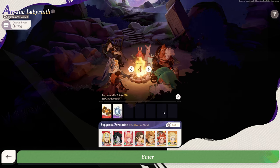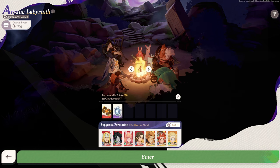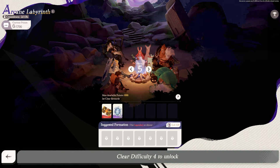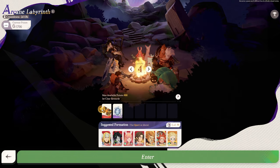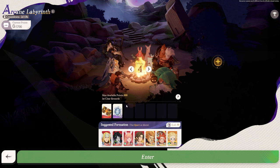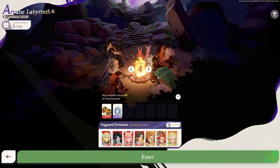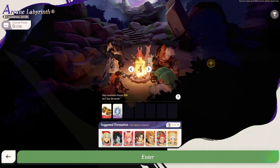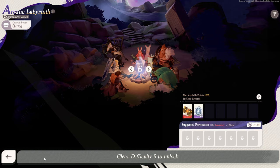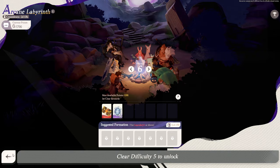Depending on when this game releases — if it releases on a Saturday or something — make sure to do this. It is mega, mega important. You can also get first-time rewards, which are basically the actual summons we talked about before. We also have these soul stones, which are basically used to get elite characters. That's also another good way of getting elite characters, by the way. But basic gist: make sure to do this. It's probably something people will forget to do.